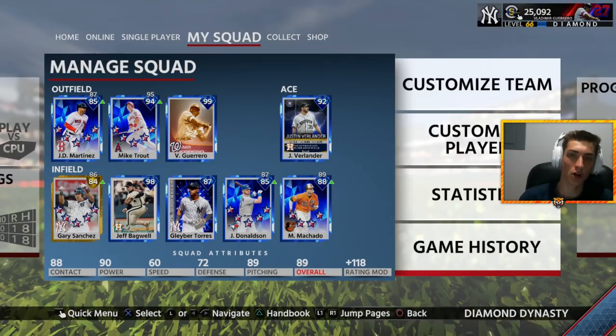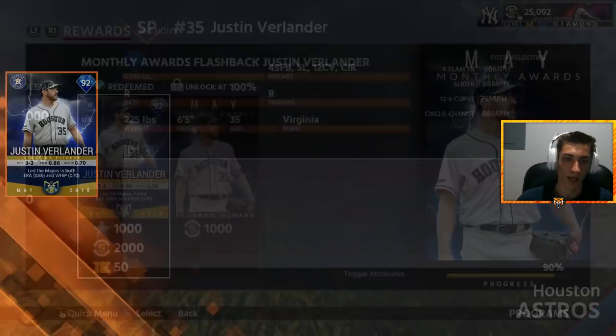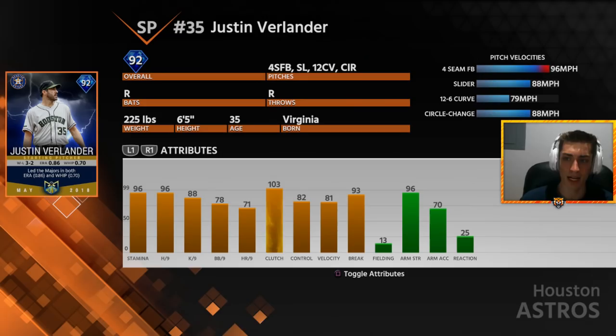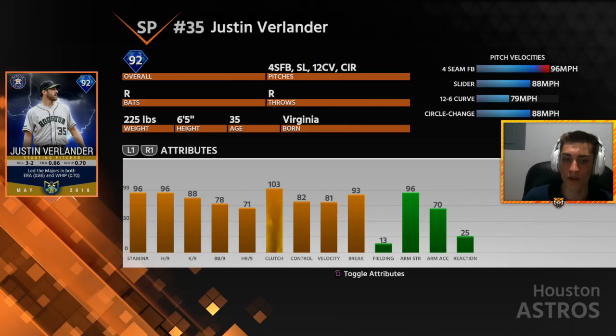What is going on guys, Bengalina here coming back at you with another video. Today we are on MLB The Show 18 Diamond Dynasty for more God Squad action. I've changed around the team a little bit. Our ace is now Player of the Month Justin Verlander, whom I've acquired from the May monthly awards program. His 92 overall card is very very good. People ask if it's really that much of an upgrade over his 86, and the answer is yes. This card has 96 and 88 for K per 9 — a significant upgrade.